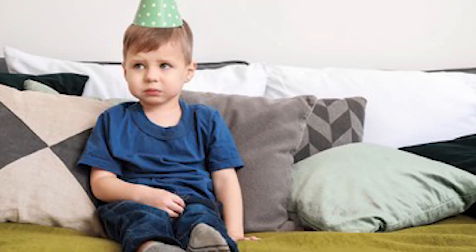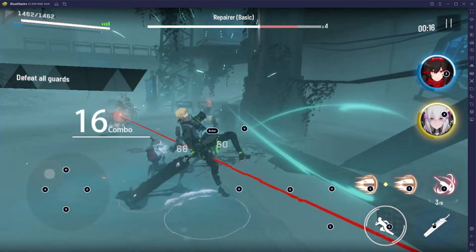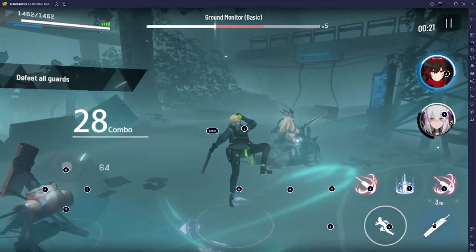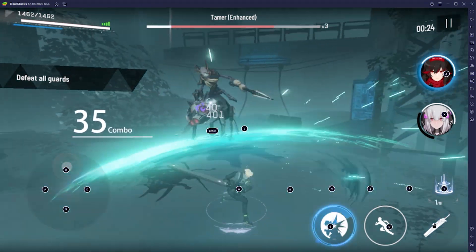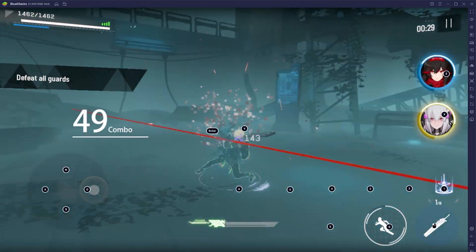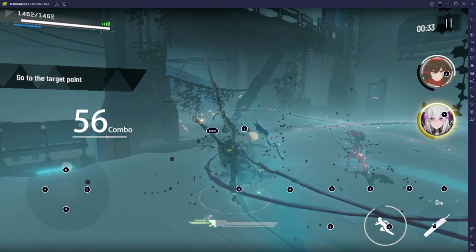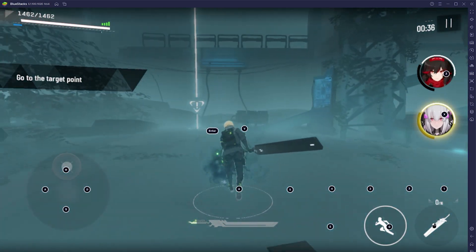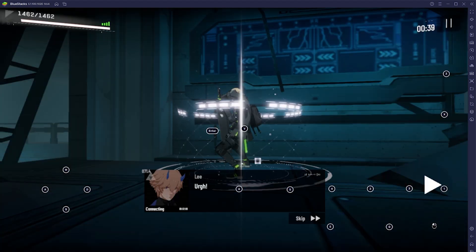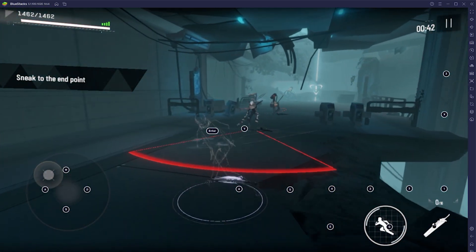If your mother gave you absolutely nothing for your birthday — because honestly, I don't understand why families celebrate birthdays like that — you can use eco mode. With eco mode, it drastically reduces your CPU and GPU usage for easier multitasking. It is absolutely perfect for rerolling with several instances, especially for a gacha game like Punishing Grey Raven.